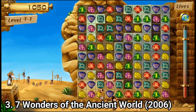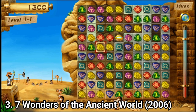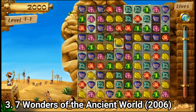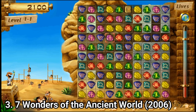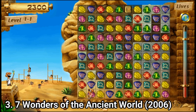Seven Wonders is a match-making puzzle game, as you can see in the video — I think the video is self-explanatory on what the game is and how it works. The game has two modes: free play and quest mode, where you do exactly what you see in the video. In quest mode, after multiple series of levels, you switch to another construction site of the Seven Wonders of the World.